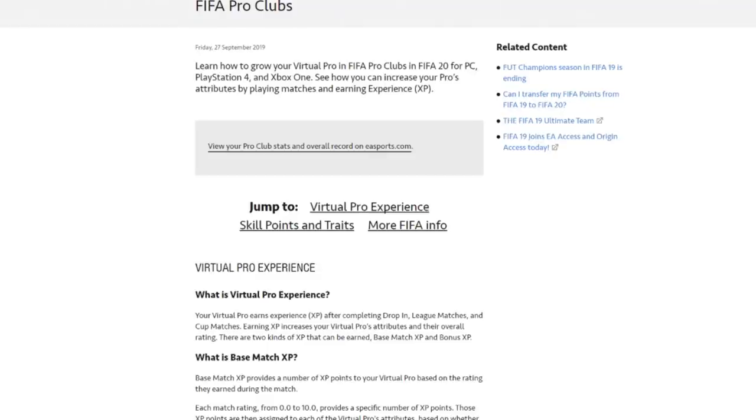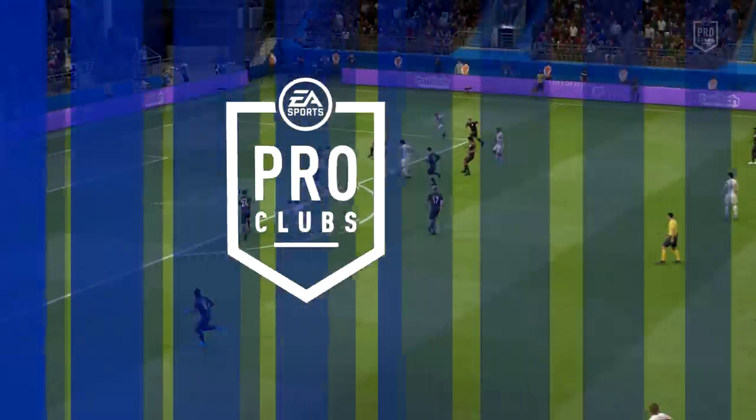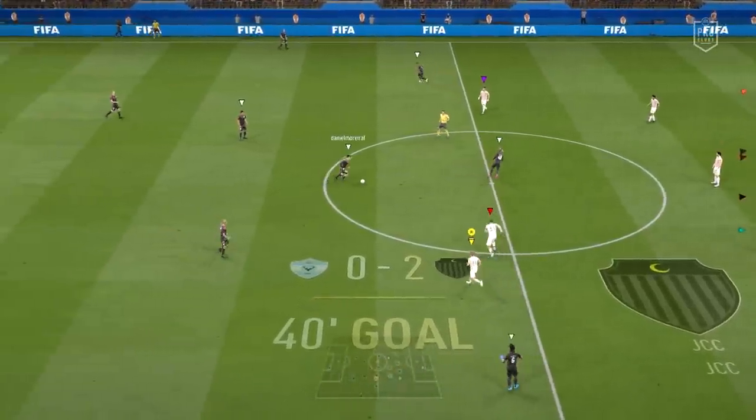So to start, what is Virtual Pro XP and how does it work? You get XP after every single game — be it a league game, a cup game, or even drop-ins. There are two types of XP that can be earned: base match XP and bonus XP. Base match XP is completely down to your virtual pro's match rating after a game. The little units during a game next to your pro will show you what match rating you're on. From 0.0 to 10.0, this table shows exactly how much XP can be earned, with 1500 for a 10 out of 10 match rating being the max base XP you can earn in a game.